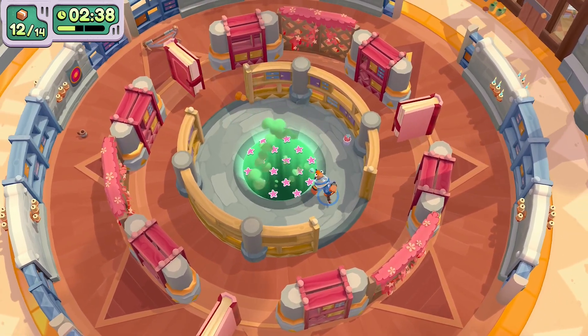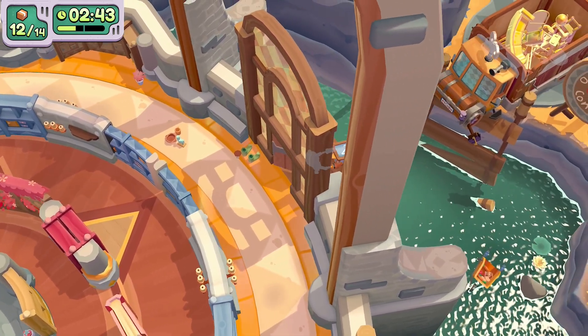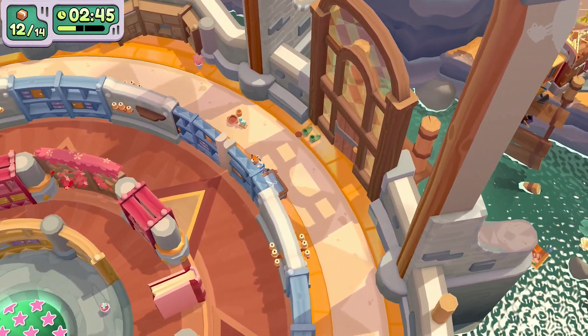Before we finish the level, go to the outer ring and on the top right you'll find a door with a style crate behind it. Drag that towards the middle and you'll collect that as a bonus.